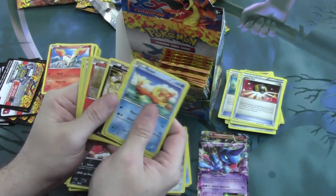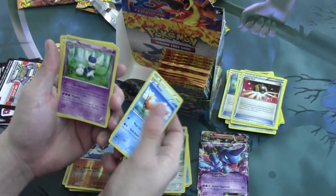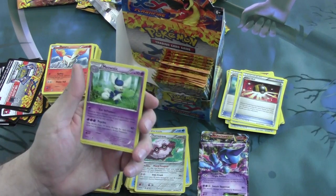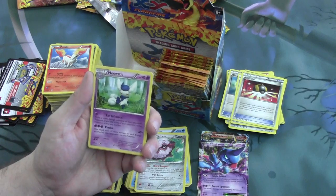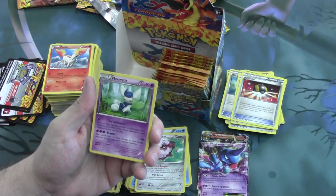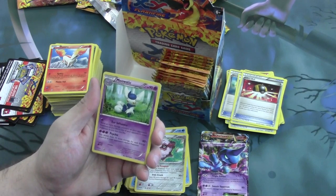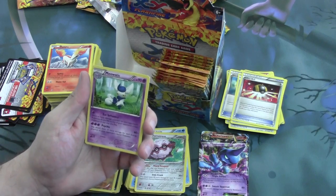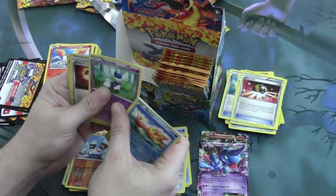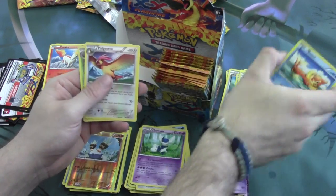Next pack. We have Reverse Foil Binacle and our rare is Meowstic. With Ear Influence: move as many damage counters on your opponent's Pokemon as you'd like to any of your other opponent's Pokemon in any way you'd like. And Psychic for 3 energy: 60 damage plus 10 more for each energy attached to your opponent's active. Not too shabby, especially for a Stage 1. And we pulled another Fiery Torch.